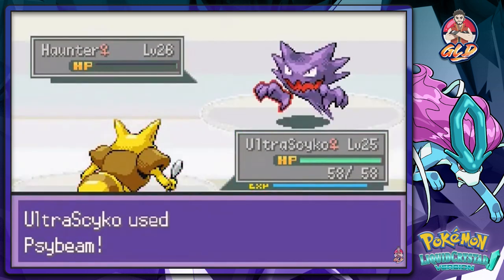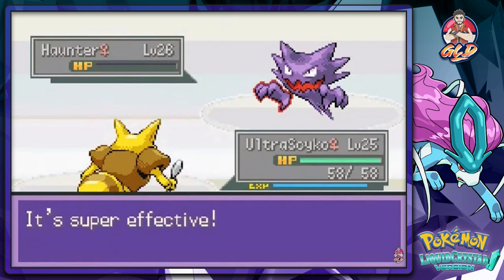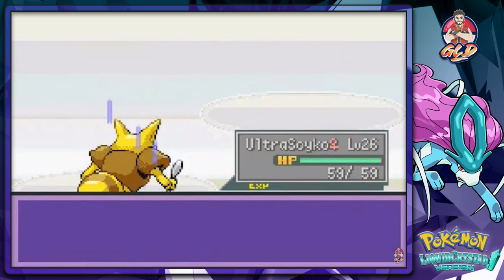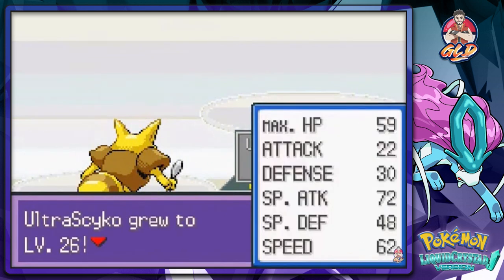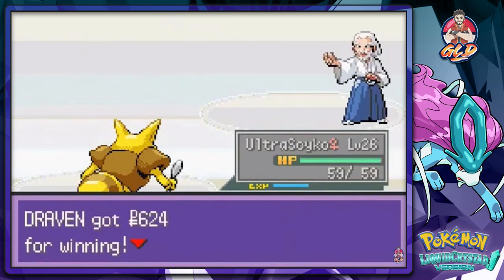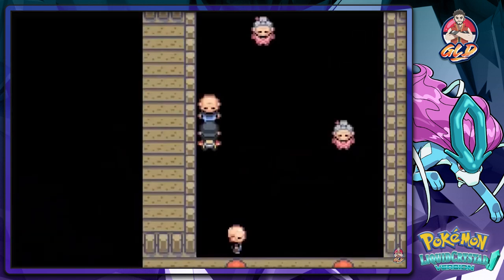Ultra Psycho eats that right up — look at that! Congratulations, level 26 Ultra Psycho! Sage Jeffrey is surprised — he experienced both wins and losses.